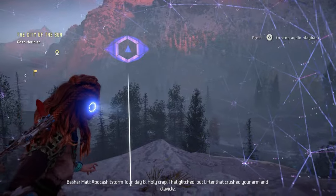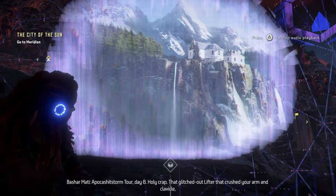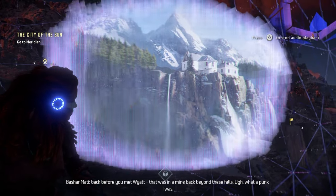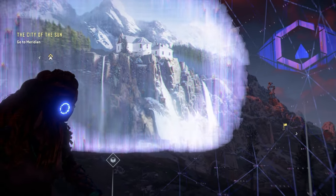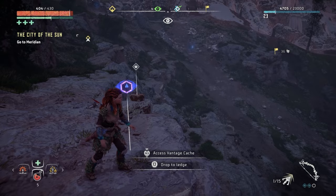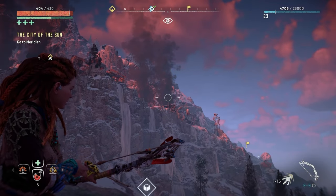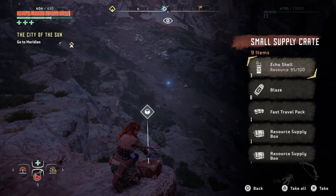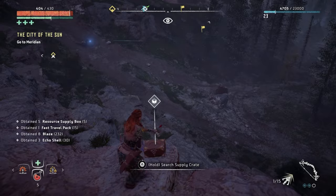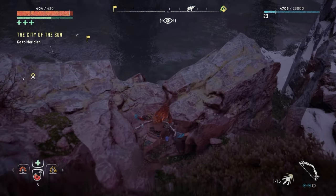A pocket shit-storm tour, day eight. Holy crap — that glitched-out lifter that crushed your arm and clavicle, back before you met Wyatt, that was in her mind back beyond these falls. Oh man, guys, I love this — I absolutely love this. Now look at it. I think this is that bandit camp we were supposed to tackle at some point, but not anytime soon. Great loot! We're gonna resume our journey — we just need to get back to Daytower.